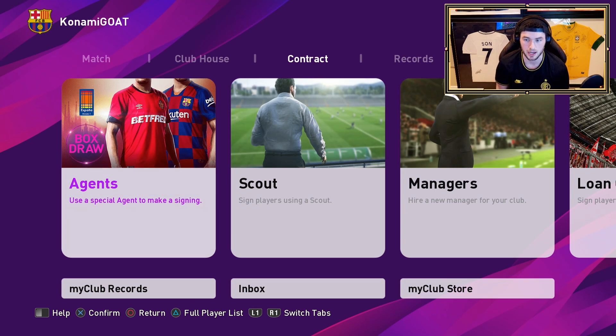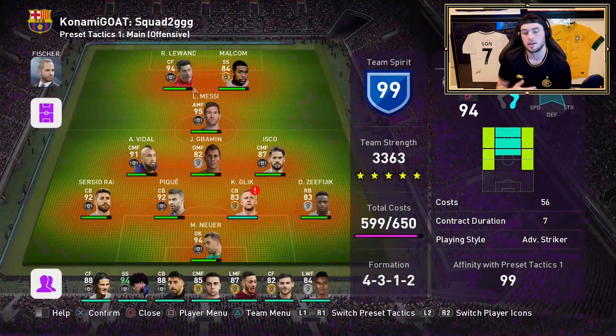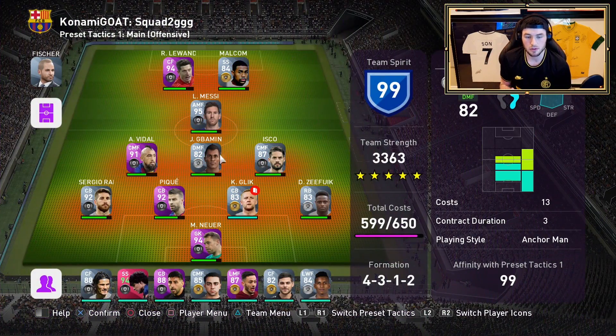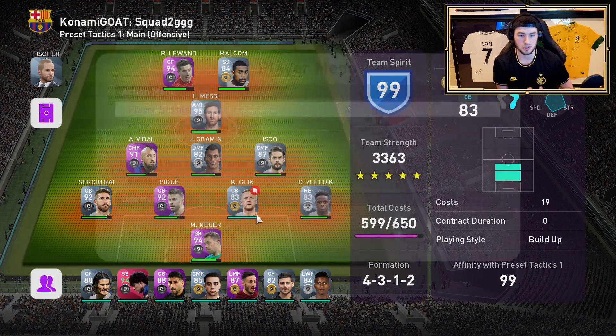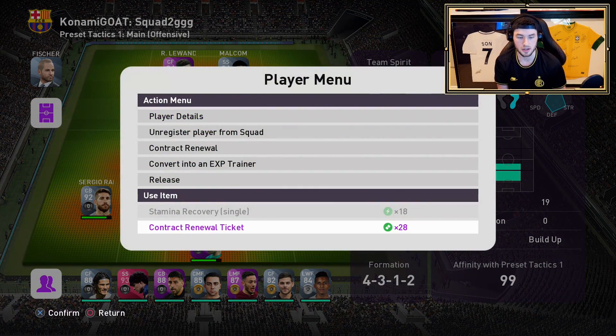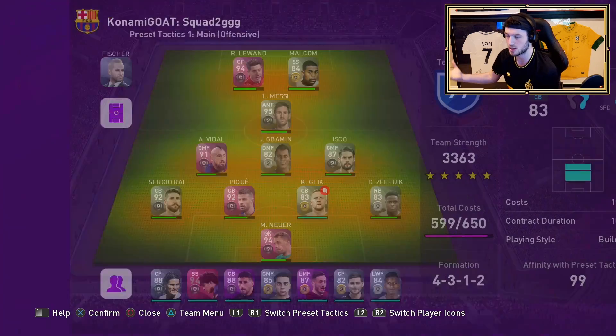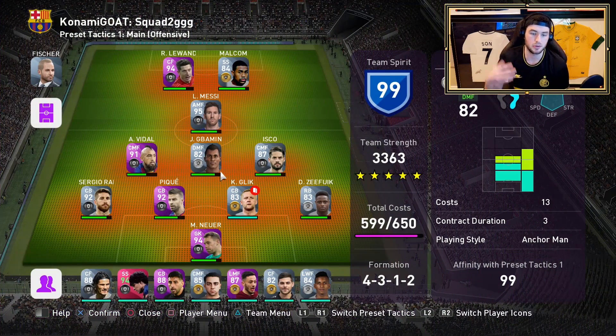We're gonna try to grind it close to 150k total points - that's the plan. A couple of things I learned this week: first of all, make sure when they ask you after games for the contract renewals, say no to them, because they're going to use your coins. Go into your club and see if you have a contract renewal ticket - I started doing this and I have 28. So just make sure you guys are doing this. If you pack two of the same player, it's very easy.